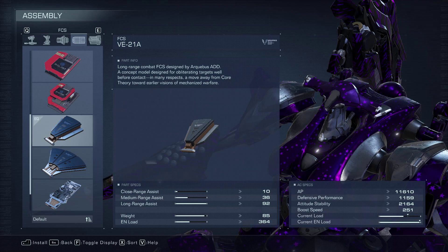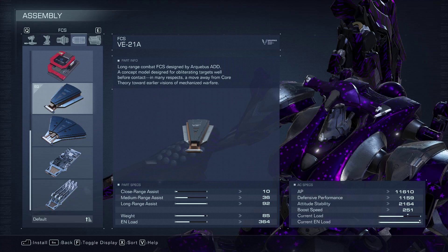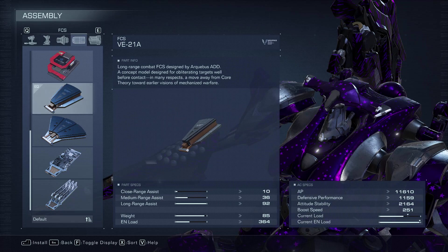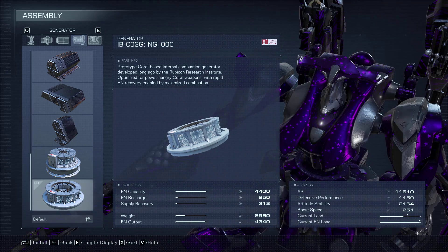For the FCS we've got the 21a with max long range assist and a little bit of medium range assist. You could probably shift to the 21b if you wanted to lean more into medium range, but I'm using this as much as I can from a distance, so I really wanted to go with the 21a.